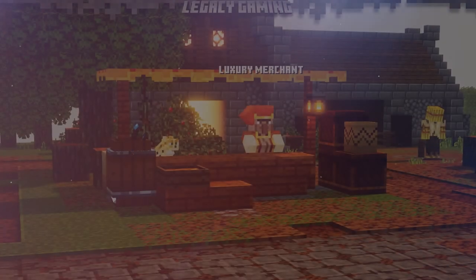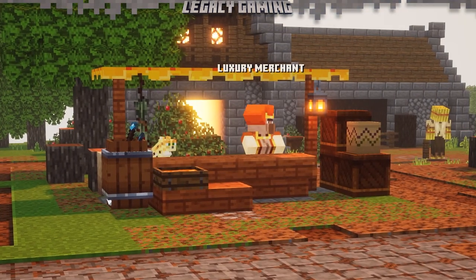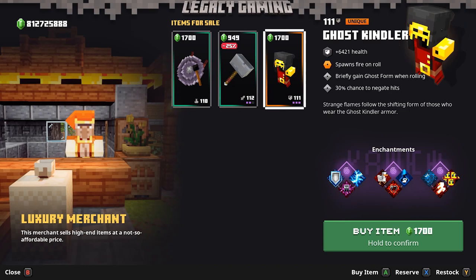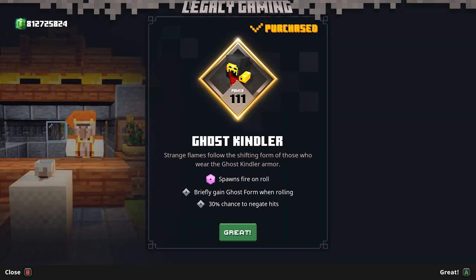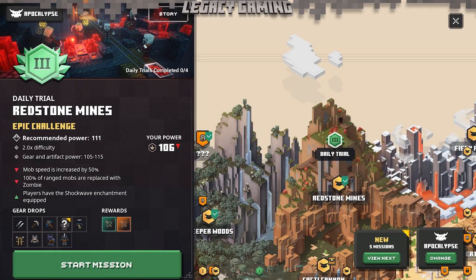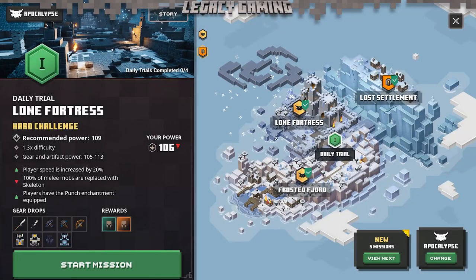We unlocked the Corrupted Crossbow from the Luxury Merchant, but you can unlock it in other places as well. The Luxury Merchant is a great way to collect uniques as a whole, but not the most efficient way when searching for a specific unique. The Corrupted Crossbow is one of the few items that can only be collected from daily trials.